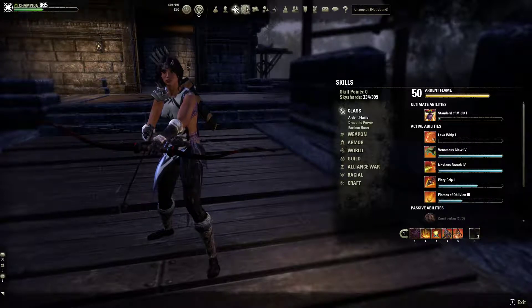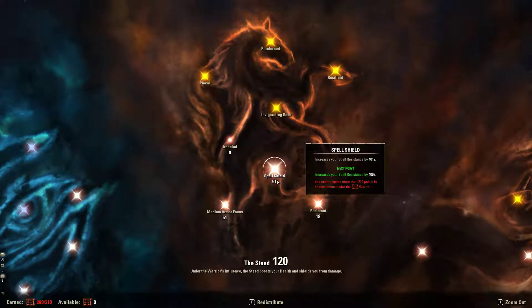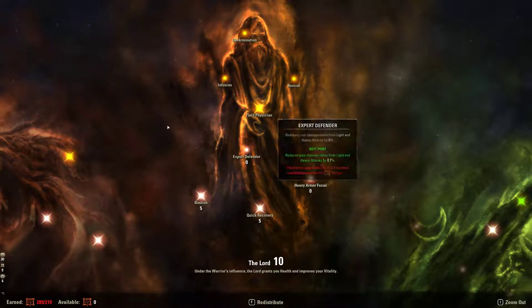I also supplement with champion points — medium armor focus gives 4k physical and 4k spell. If you're wearing heavy armor, you put the points in heavy armor; if you're wearing light armor, you put it in light armor. I'm running 5 medium and 2 heavy.